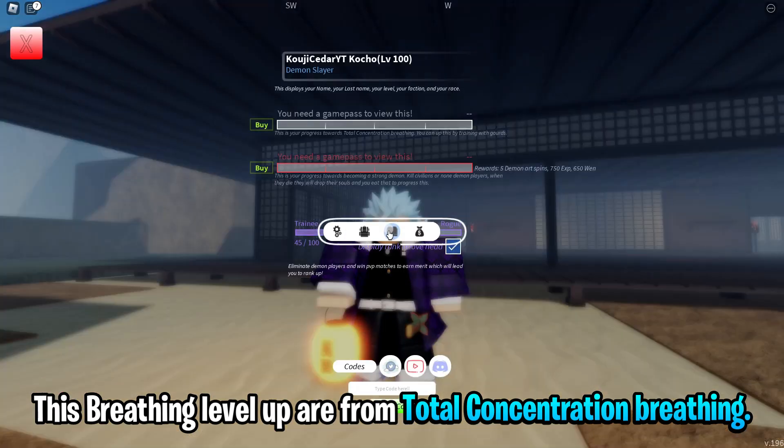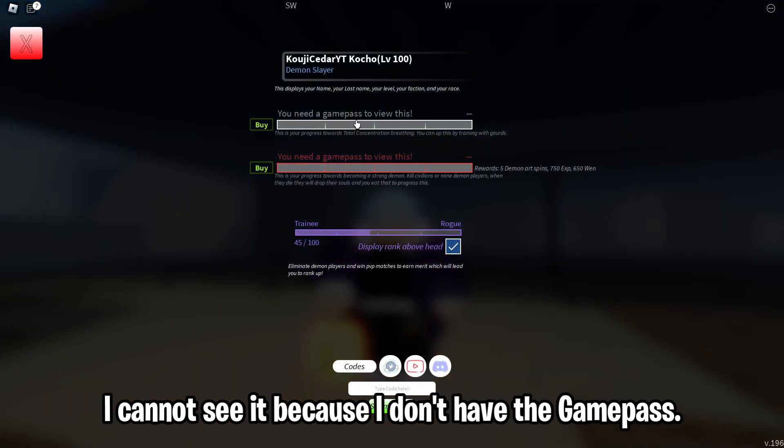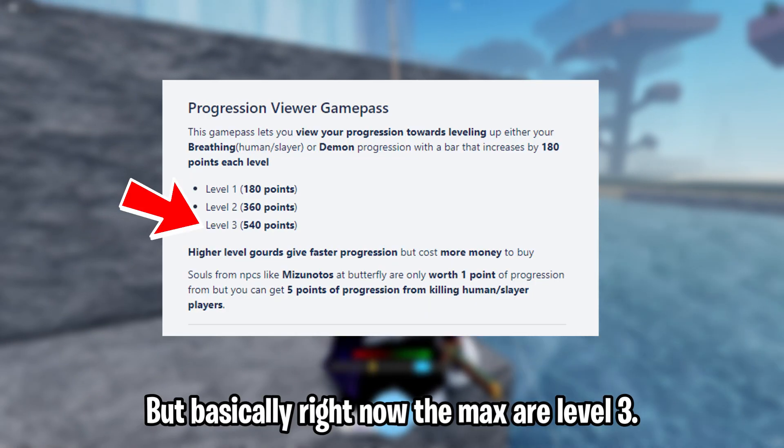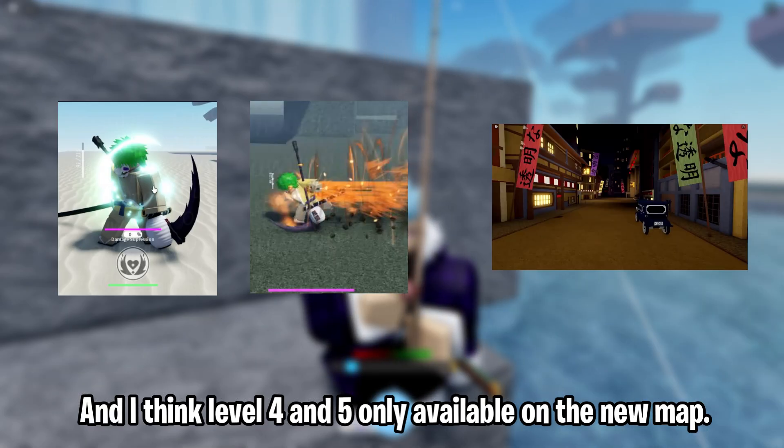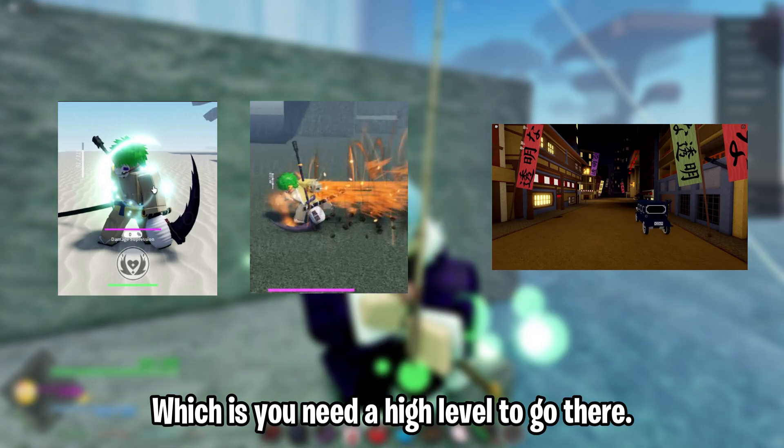These breathing level-ups are from total concentration breathing. I cannot see it because I don't have a game pass, but basically right now the maximum is level 3, and I think levels 4 and 5 are only available on the new map, which requires a high level to access.